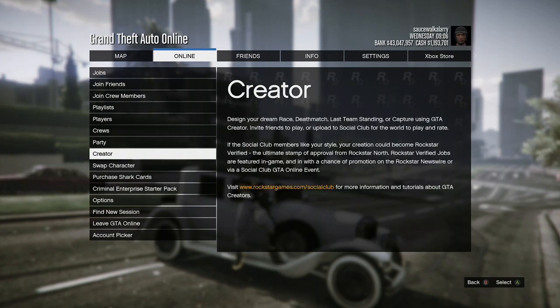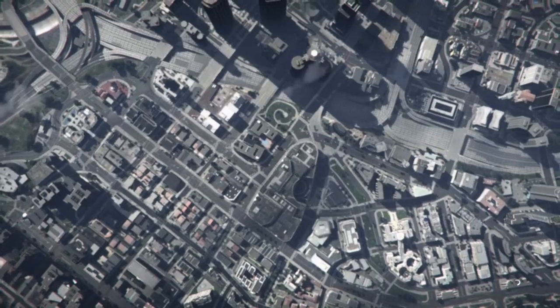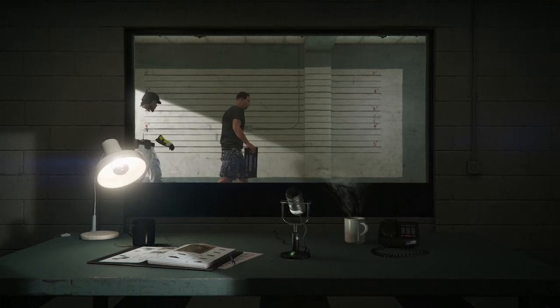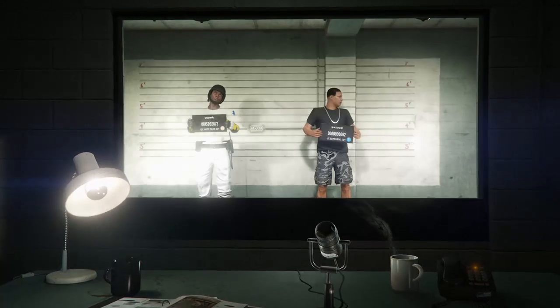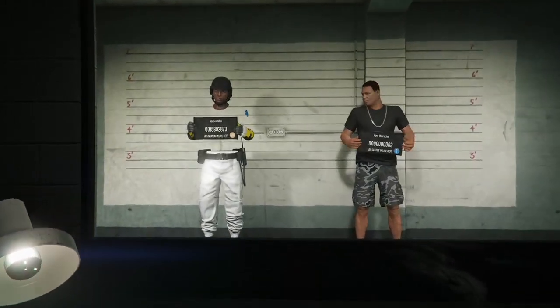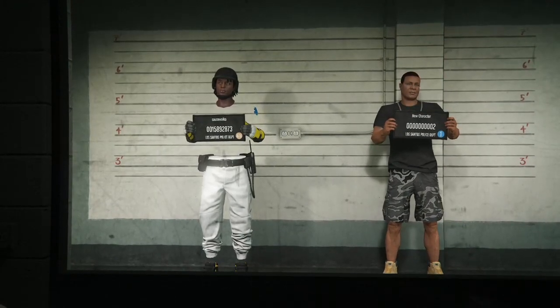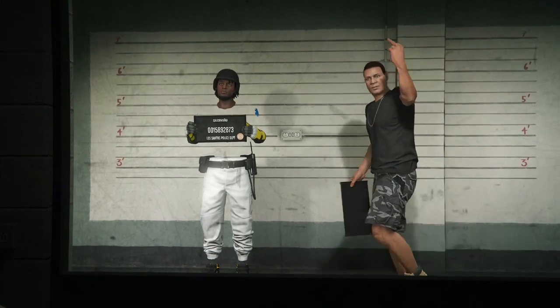To start it off, make sure you delete your female character and you have the one outfit that you don't want to lose, then go hit pause and swap character. When we get to the screen, if your second character is not a female, go ahead and press A to edit it and make it a female. I'm going to press A to edit it and make it a female character.